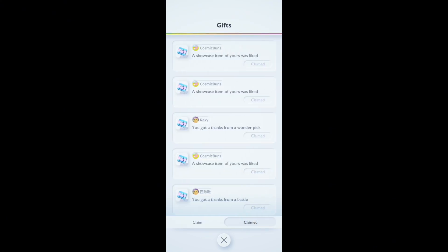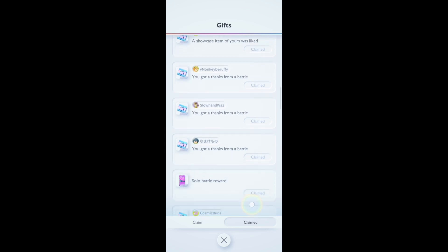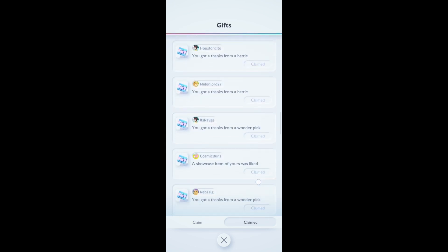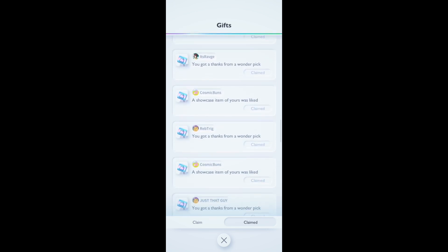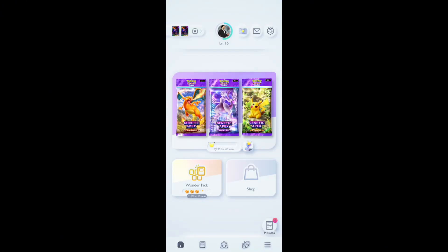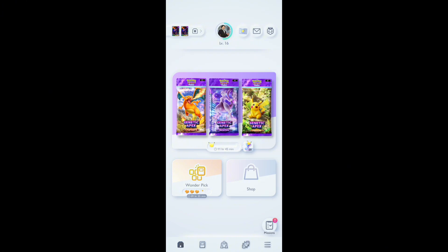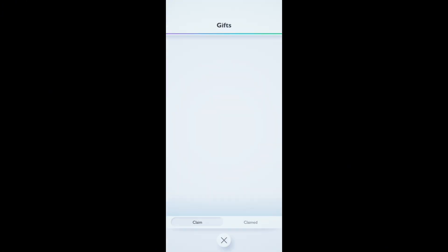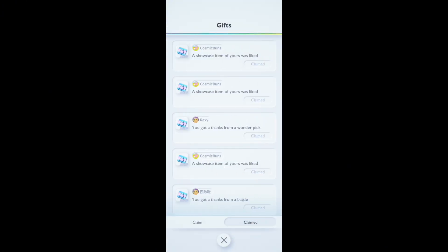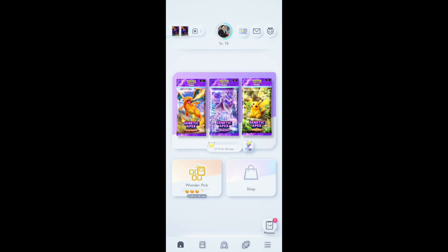You can see all of your gifts, and they are categorized into claimed and unclaimed. So you can see all of these are my claimed gifts. If you have got a gift from a battle, it will come over here, and there will be a red notification button on the claim tab like this. Then you can just go ahead and click on Claim and you can easily claim your gift.